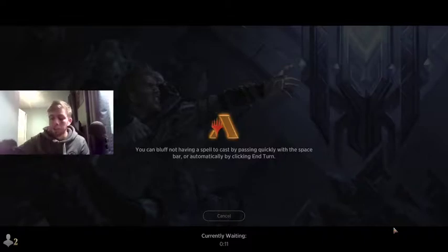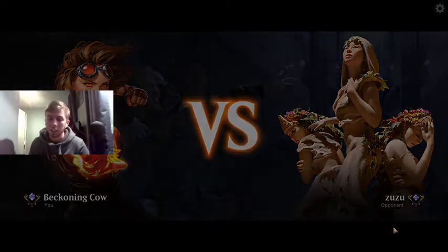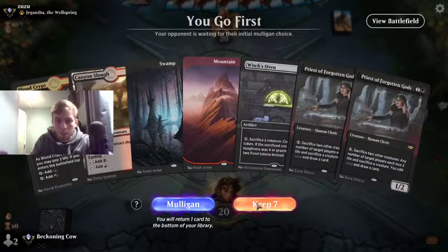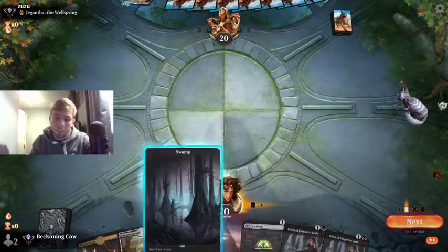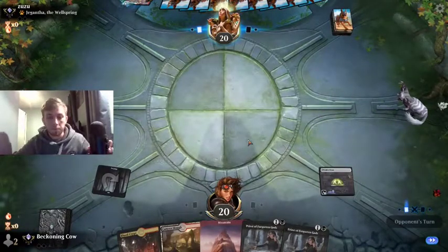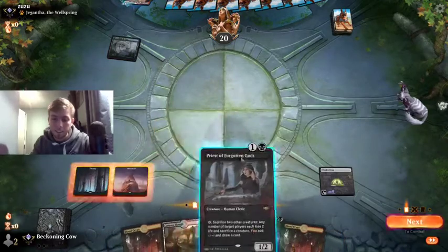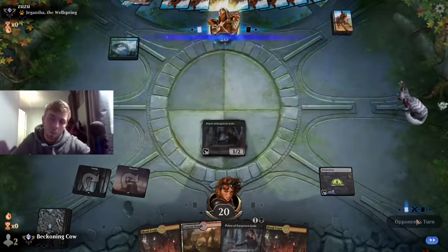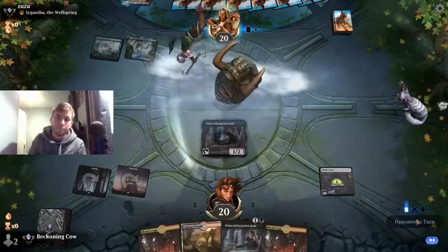The thing about Sultai is it wins if they have the absolute nuts, but if they have anything other than that we're favored. When they've got the classic Foresees into Growth Spiral into Uro into Nissa, there's sometimes not much you can do against it. But that's the same with most decks. I have a feeling he's playing Jund Sacrifice - at which point this is a good hand, we've got our Witch's Oven which protects us from Claim effects. We are in fact playing against Simic Paradox Engine.